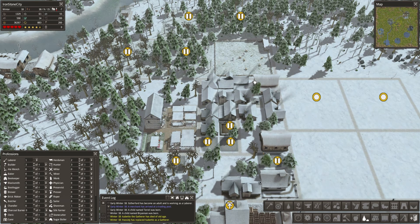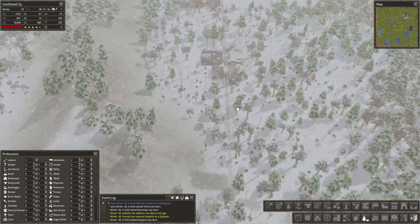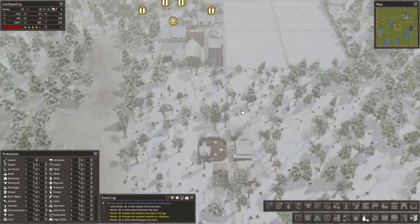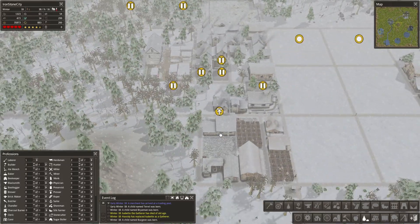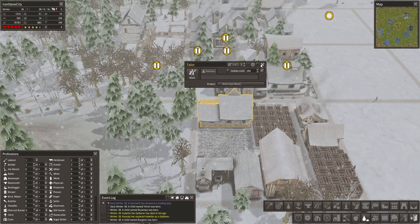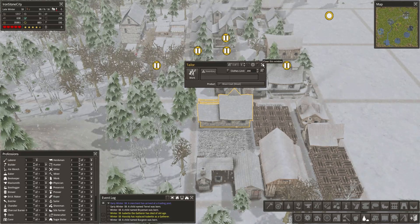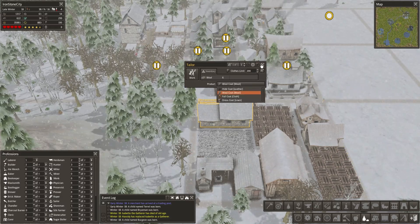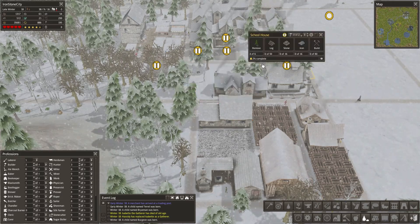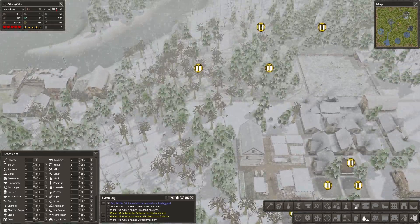You know what would be awesome? If candles would actually up the reproduction rate of our population, because they can have romantic evenings and dates with a candlelight dinner. That would be just epic. Candlelight dinner improves the efficiency of having children in all your town. Get on it, mod makers! If it's not implemented yet, I have no idea - might as well be.